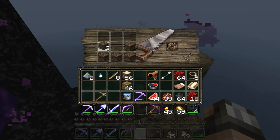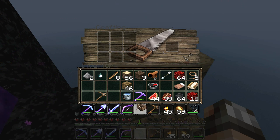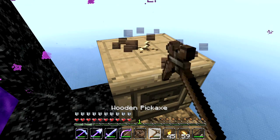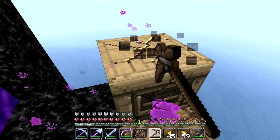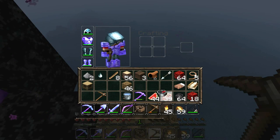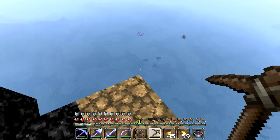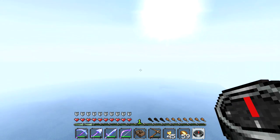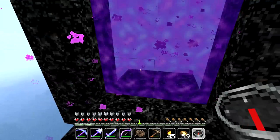I'm 100% sure that we can find ourselves a freaking jungle temple on this adventure. I've made us a boat and let's get our compass up in our inventory. We can see that spawn is about in this direction, so we want to be heading in the opposite direction to spawn. Let's just hop into the ocean from here.